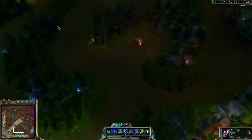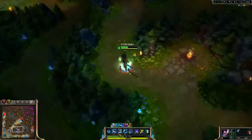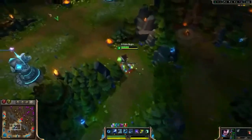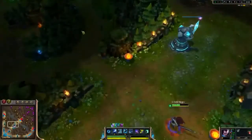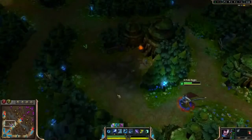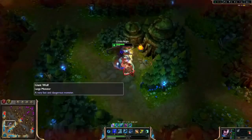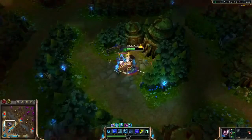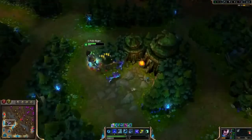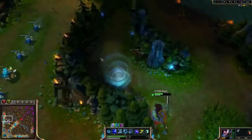Personally I like to take the second point in Dash to amplify damage even more and then completely ignore Wind Wall while jungling. However in this video I'm going to take Wind Wall at level 5 to show you something. Normally I would not recommend this — if you're going to take Wind Wall, take it at level 4 so you have three points into Steel Tempest. But for this example I'm going to take it to show you something pretty interesting.